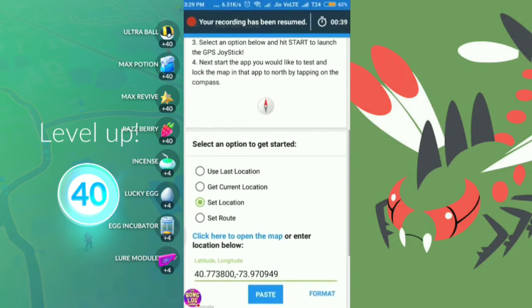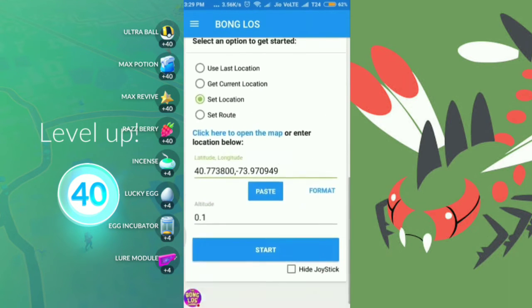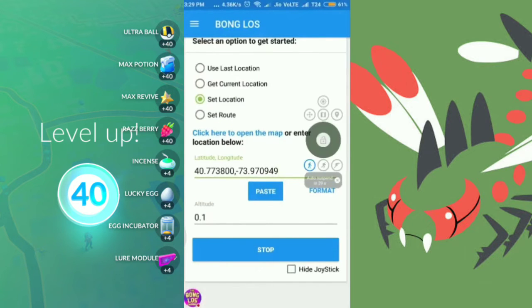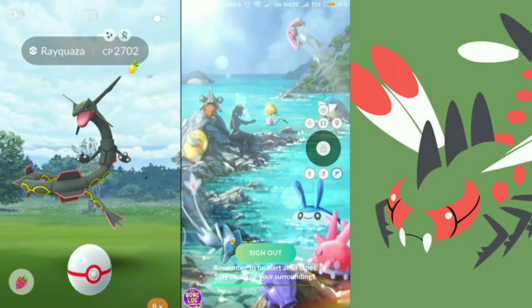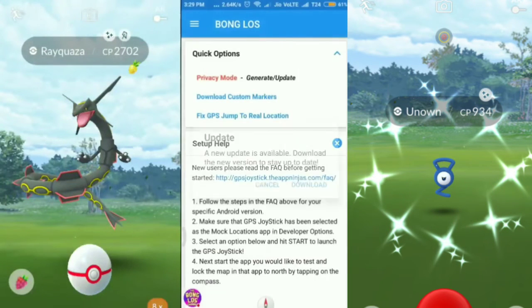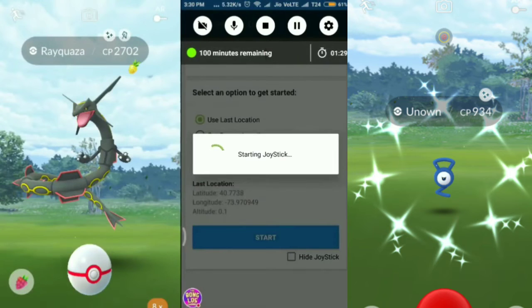Here I am in the GPS Joystick app. Once you open it, all you have to do is enter coordinates, select a place on the map, or get your current location, then hit Start and it'll activate the joystick. It might pop up ads sometimes but usually doesn't — that's the good part. You may need to click the autofix button frequently before you start the app, as that is what makes it work.